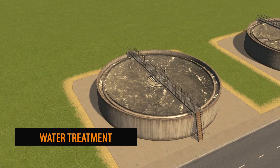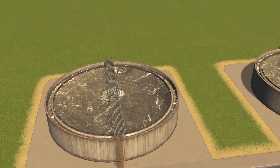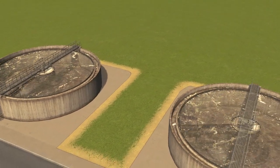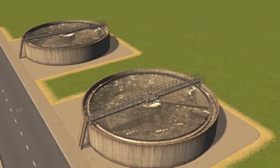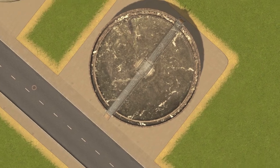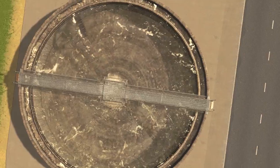Up next we have something magical, and we normally do when this creator is involved — it's the Water Treatment from Ronix. What's so special about this model is the wind turbine-esque propeller that's going around, it's animated, and what more can we want. We want to have animation in our buildings and props as much as possible. A fantastic design.